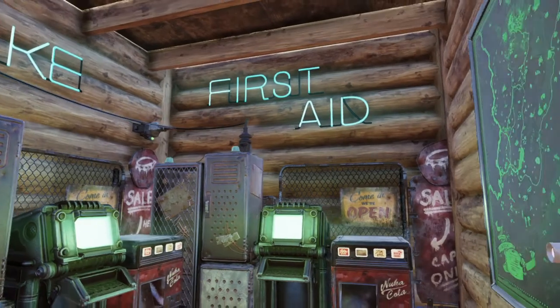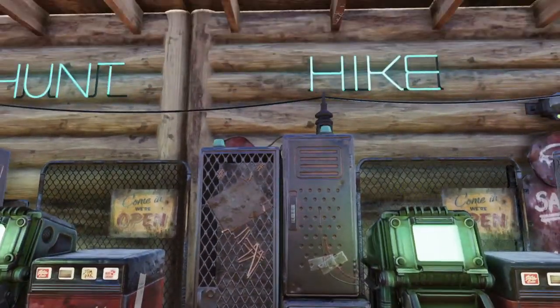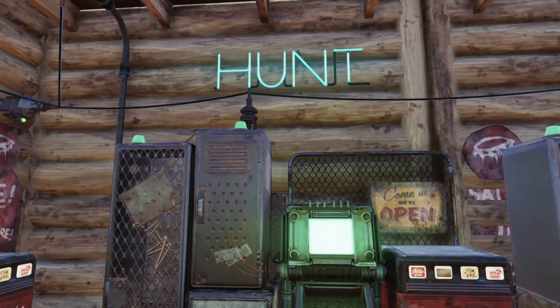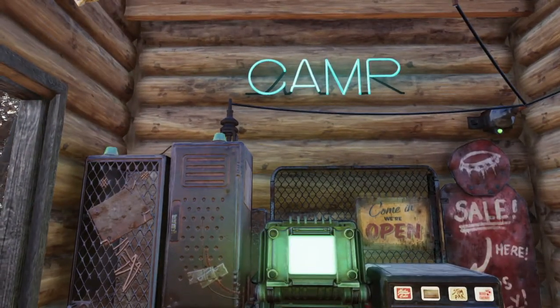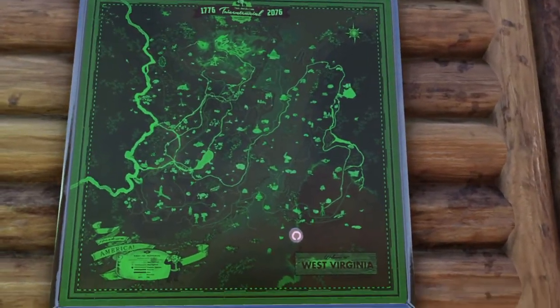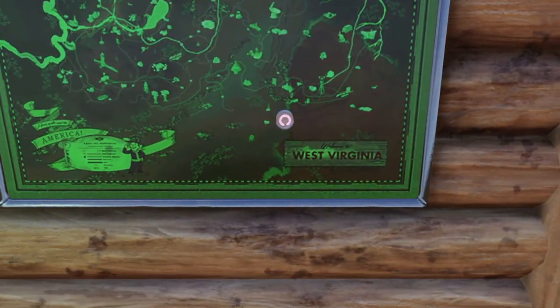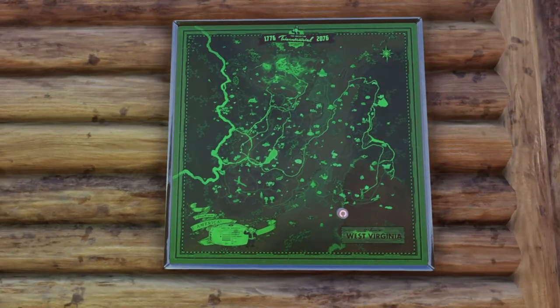And of course we have our first aid. Hike is all the clothing and armor. Hunt is weapons and ammo. And over here I have camp, which is all my plans and unique junk for people to decorate their camps. And for those of you who might be lost and want to find where you're located, I've got the camp location identified on this little map here.